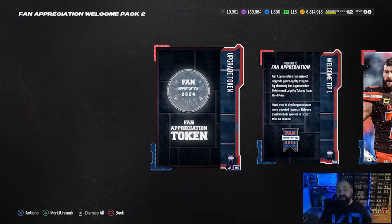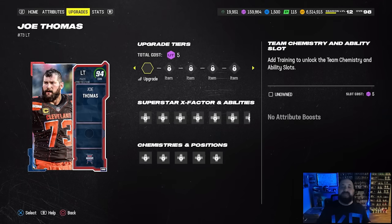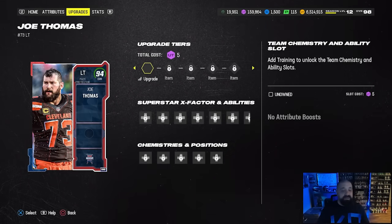We're going to show you that in the middle of this video. So if you never got the part one welcome pack, at least you have somewhere where you can utilize these tokens and turn it into a free 99 overall, just like Plaxico and Ryan Clark.